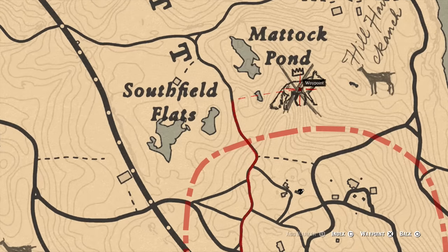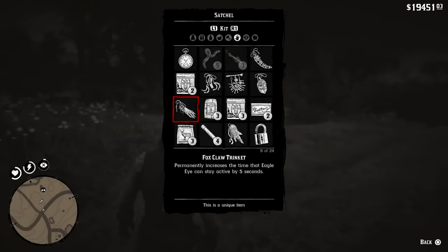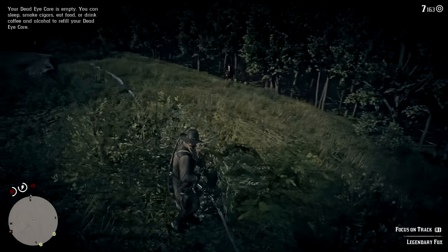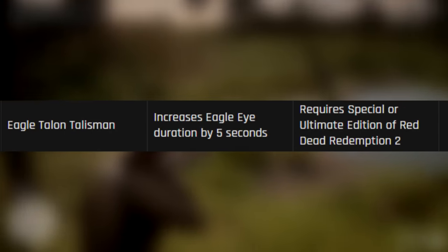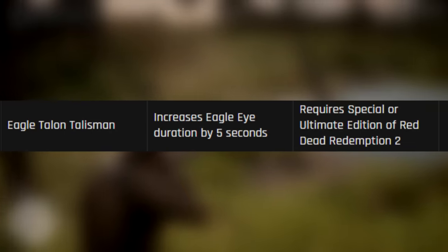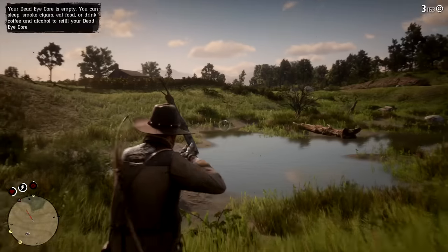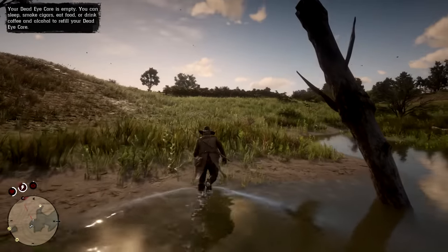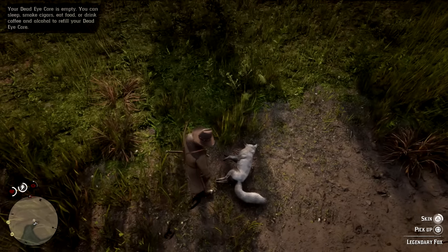In the northern part of Rhodes there is another legendary creature — the White Fox — which lets you craft the Foxclaw Trinket that extends your Eagle Eye duration by a whole 5 seconds. This is very useful when hunting creatures and following trails, as the default duration is rather short. You can also stack this with the Eagle Talon Talisman for another 5 seconds, provided you have the Special Edition or Ultimate Edition of RDR2, giving you a total of 10 extra seconds on Eagle Eye.